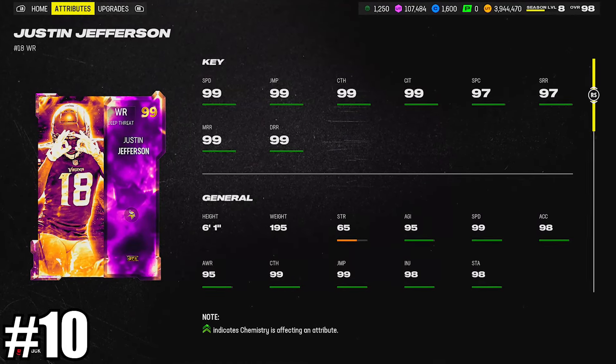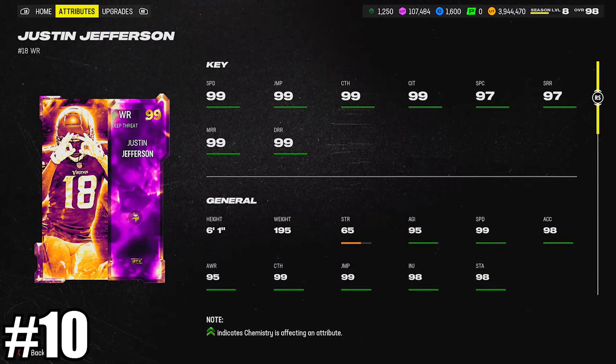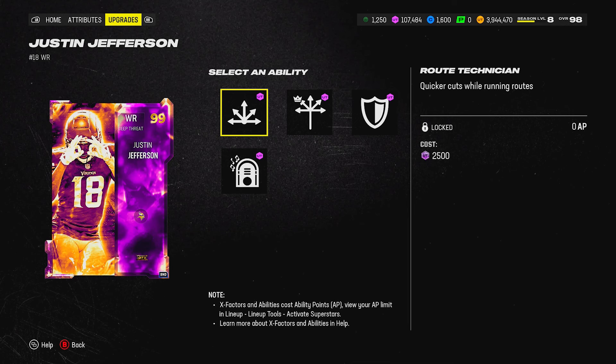You might be surprised why he's a little bit lower on this list — he's got 90 nets across the board and a good solid height at 6'1". He gets route ignition in either jukebox or evasive for 0 AP, so he's pretty much a perfect meta receiver for Madden 24.